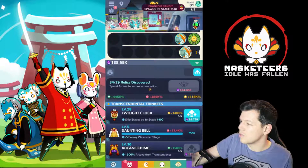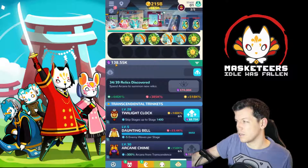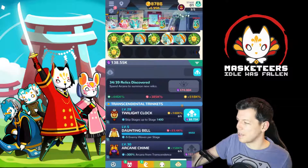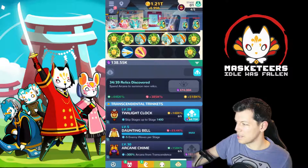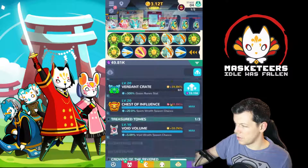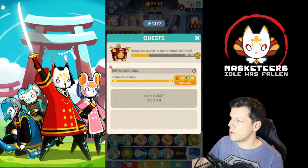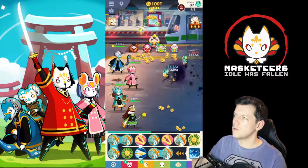Alright, let's go to relics. It's going to cost 474, so I want to do about four runs to get it. I'm just going to level up my existing stuff - we've got a level 30 there. Starting from the bottom. We've cleared all our quests - we're doing good.